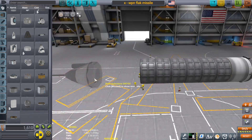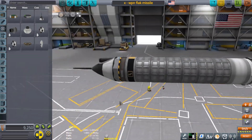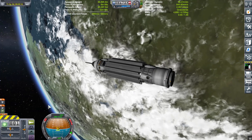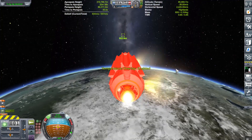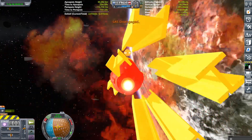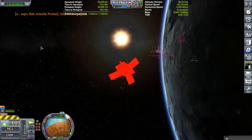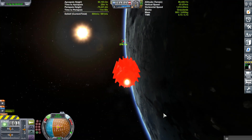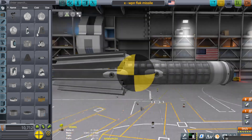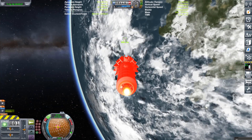Anyway, there was an idea I had to make — the best way to describe it is a flak missile or a shrapnel missile. The missile would approach its target and then explode, sending a bunch of shrapnel everywhere like a shotgun effect. The idea was to take down incoming missiles, drones, or smaller fighter craft. I don't think it would be very effective against larger hull-plated vessels, but I could be wrong — we all know how dangerous fireworks are, so maybe I'll test the weapon on a larger craft later on.